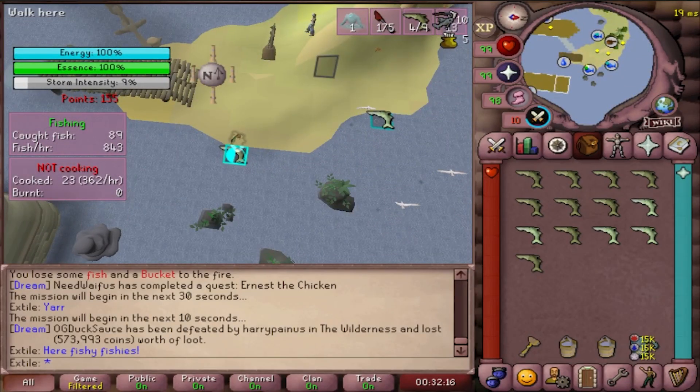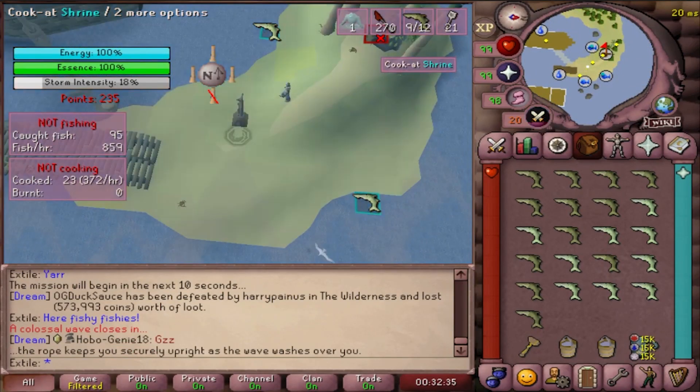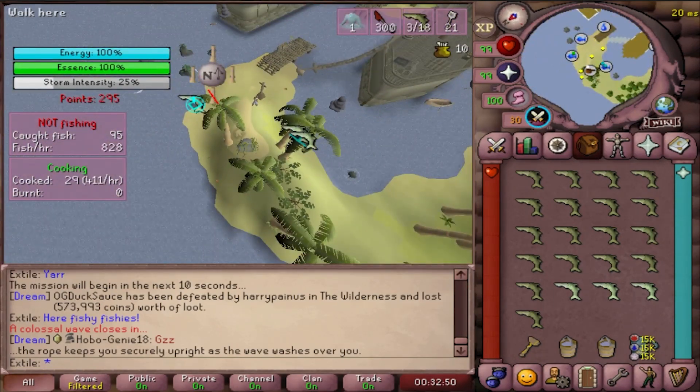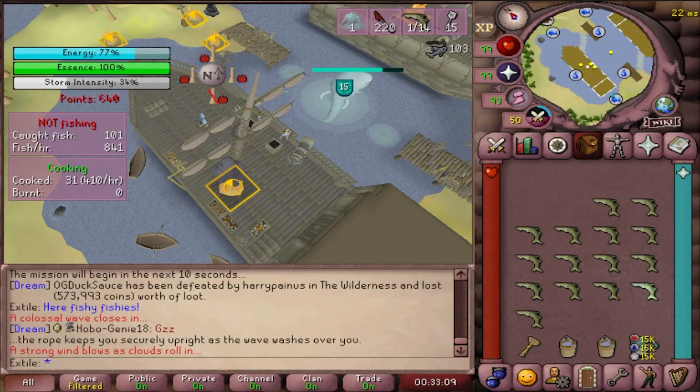Fill your inventory and cook them up. If it says that there's a gigantic wave about to crash, you need to go to the totem pole and tether yourself to it with your rope — make sure you have a rope. If you're on the ship, it's the same thing. If there's too much fire on the island, just use your buckets of water and put them out.